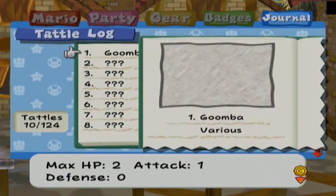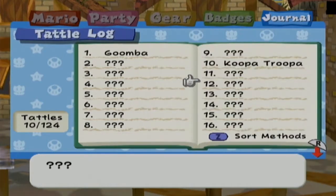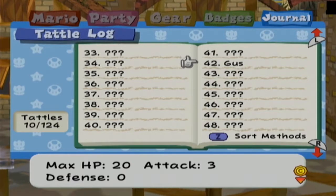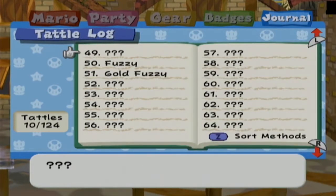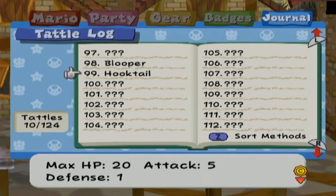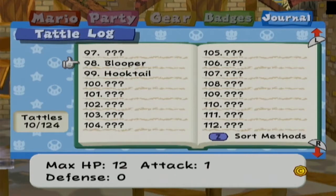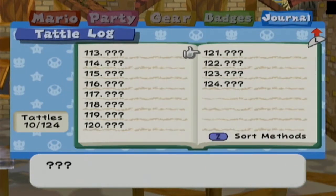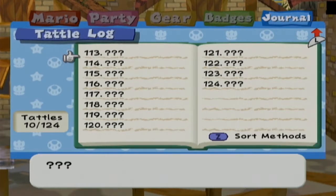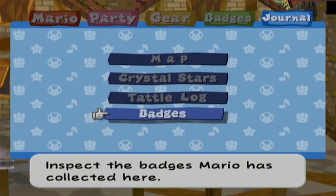Tattle log. Look at all these things I fought. The troopers. Redbones was a boss, I think. There's Gus. Goldfuzzy was a boss as well. Where's Hooktail? There he is. Right after this is where all the bosses start, so you can see how many bosses we'll have to fight. Look at all these freaking bosses starting with Bloober. We got all the way down to 124. It's crazy. Some of them are optional, but there are a lot of them.